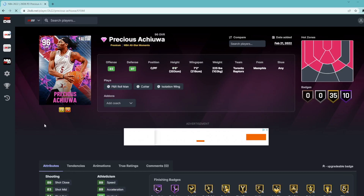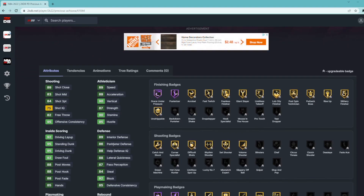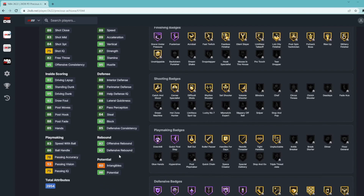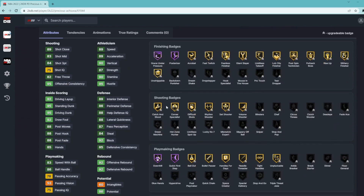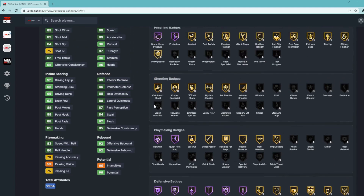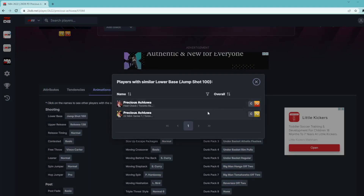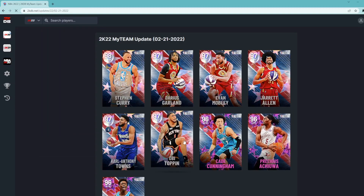Next up is Precious Achiuwa — center/power forward, six foot eight with a seven foot two wingspan. He's got 84 three-ball, 83 mid-range, 89 speed, 89 acceleration, 92 block, 89 interior, 86 perimeter, 84 steal. He has 95 driving dunk, 95 standing dunk, good rebounding, and Hall of Fame defensive badges including Interceptor, Rebound Chaser, Hustler, Chase Down Artist, and Quick First Step. He's a solid budget power forward — definitely worth considering if you're building on a budget.